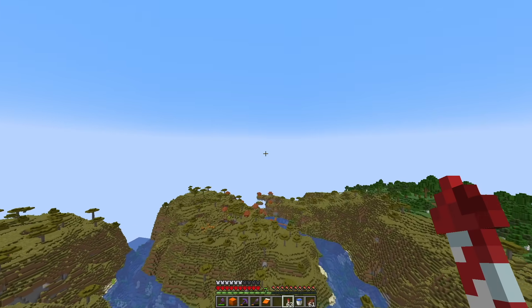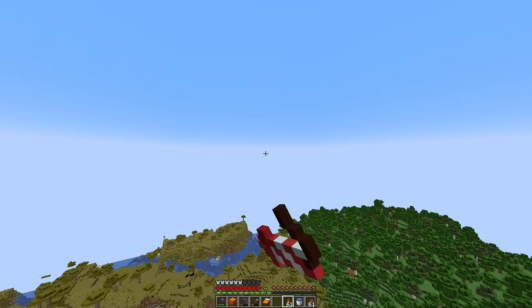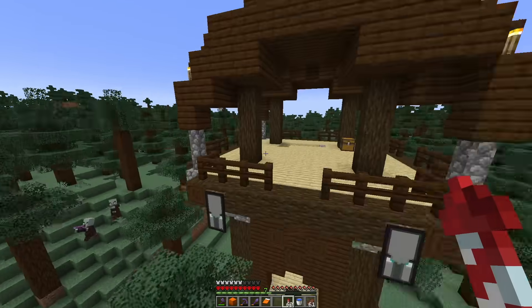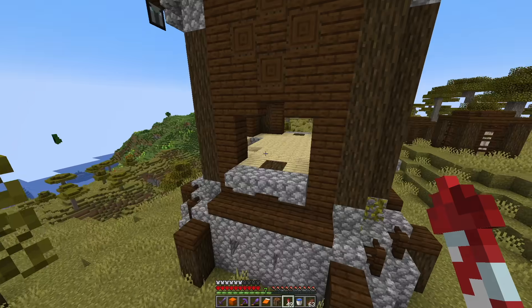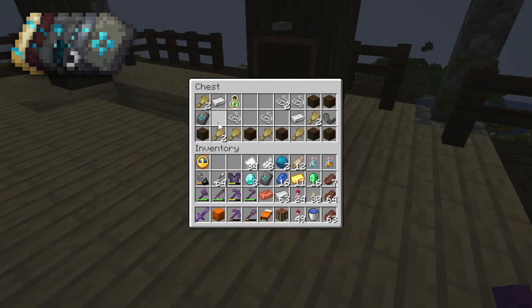The next easiest one to find is probably a pillager outpost. There are quite a few villages near the base, which always spawn near outposts. I don't want to risk dying, so we just have to get in and get out. No trim - gotta go find another one. Please have a trim. Yes! Sentry armor trim and a goat horn.